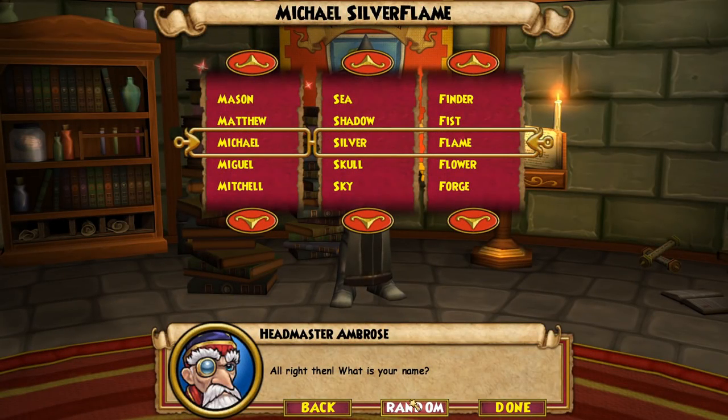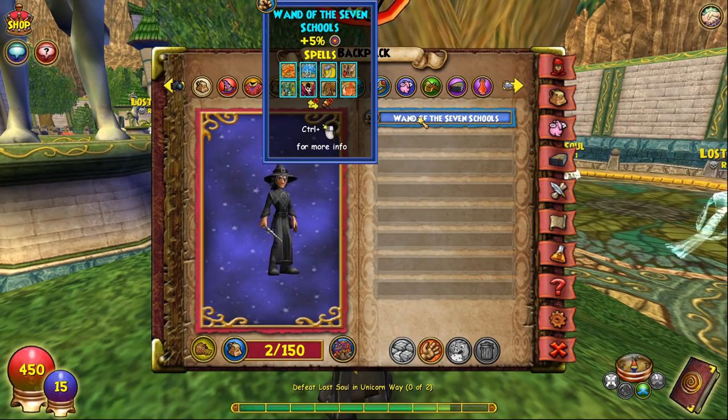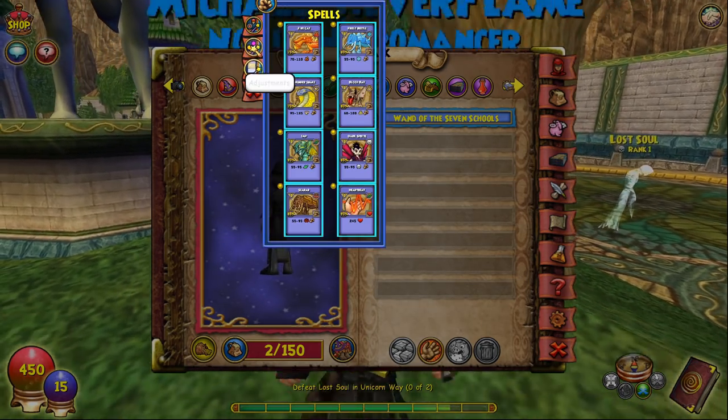Michael Silverflame. Okay, what about that one? I feel like that one's all right. What do y'all think? Michael Silverflame — we're gonna go with that. So you get this wand so that you fizzle a little bit less, and you get all the spells.